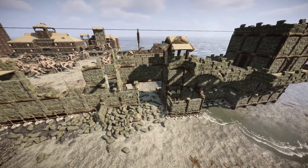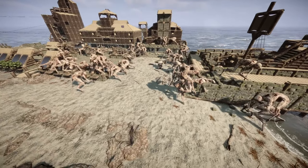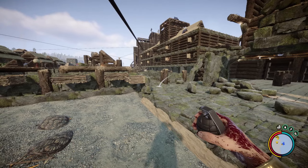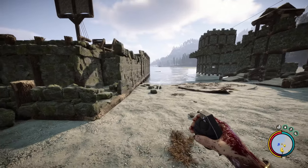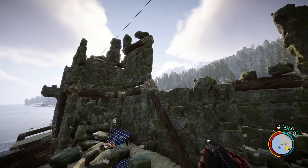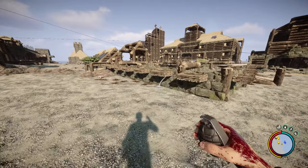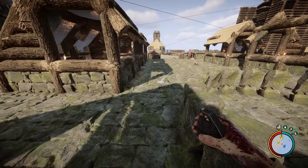They've absolutely shredded things — 100 holies, 50 demon bosses, 50 mutant bosses — and they're still not doing that well overall, apart from the main building area. They definitely did a number to the base. That gate is a wreck — I don't even know what's holding that part up. One more hit and that baby's gone. I'm going to spawn some more holies just to finish off the base.